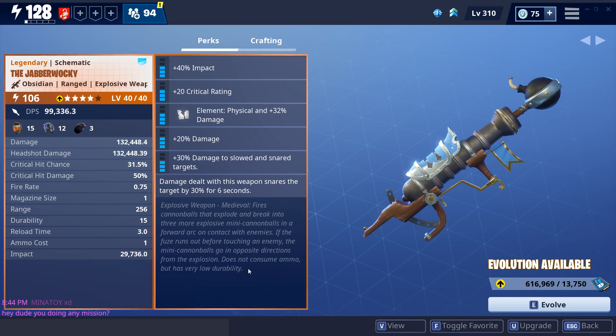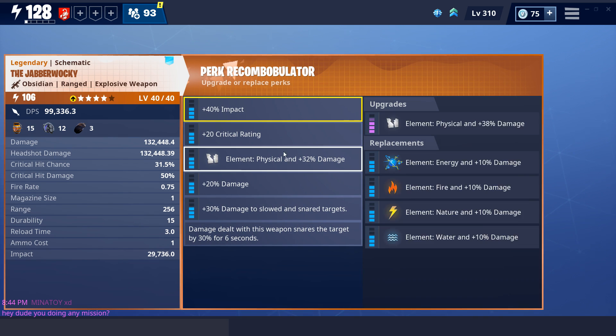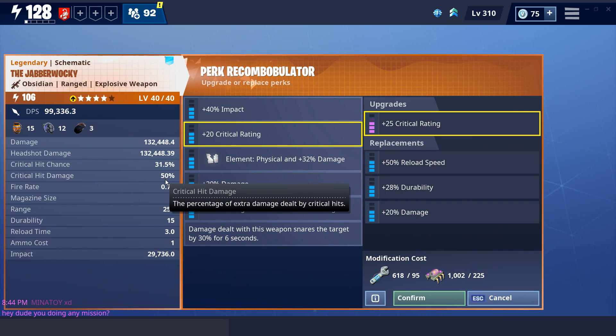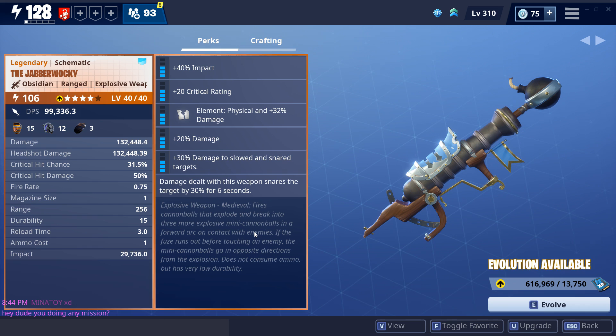This video is going to be super quick - I just want to let you guys know why this rocket launcher is unique and awesome. Here are the perks I got on it: I didn't change anything, but I'm going to change one to durability and one to damage, because you don't want to rely on crits with a rocket launcher. You want maximum damage straight away. Durability is helpful too since we only have 15 shots.